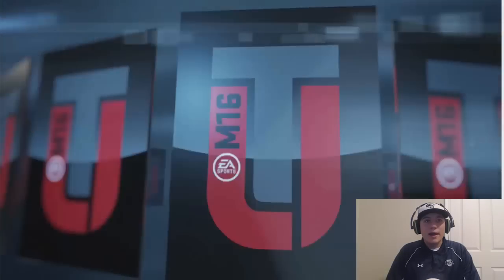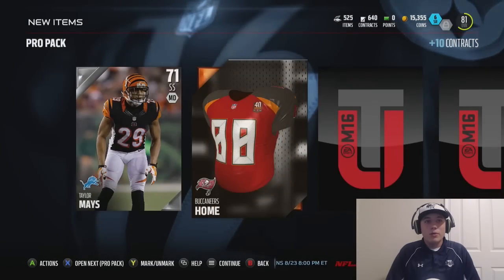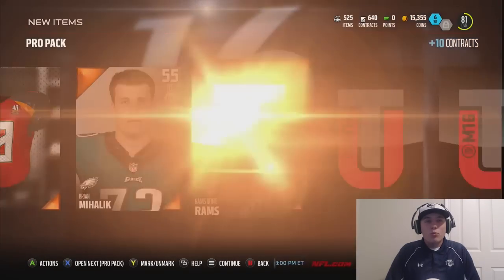I'd like to get a good quarterback, 80 or above — let's see if we can clutch it out. Come on, here we go. Nope, don't want him. Rams dome.